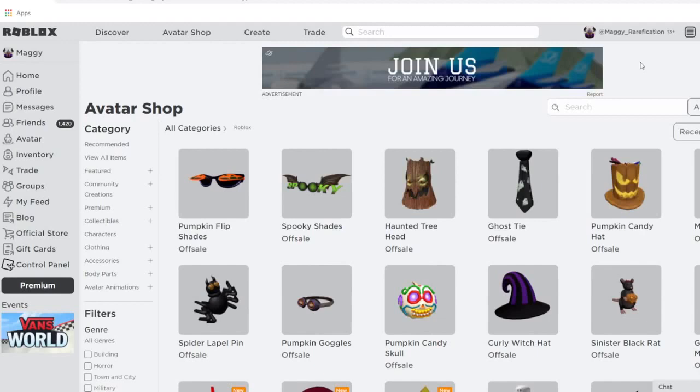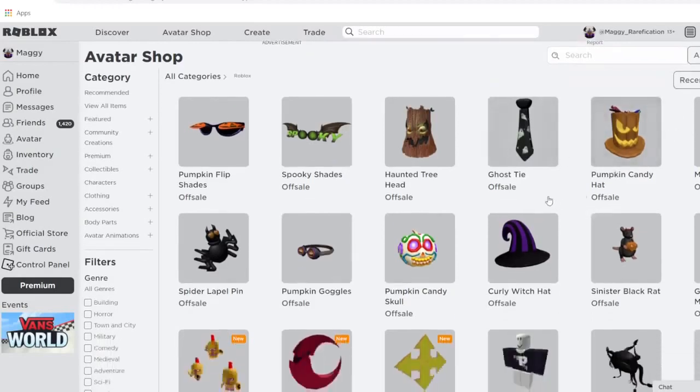I'm going to go over the reused items first and which store they're at, so you can see if you have a store nearby. Basically, how to get these is if you buy a gift card at a store in person — some stores have specific items that you get from redeeming the card, and it changes every month. These were all card items so they didn't reuse any that were previously purchasable, which is pretty good.